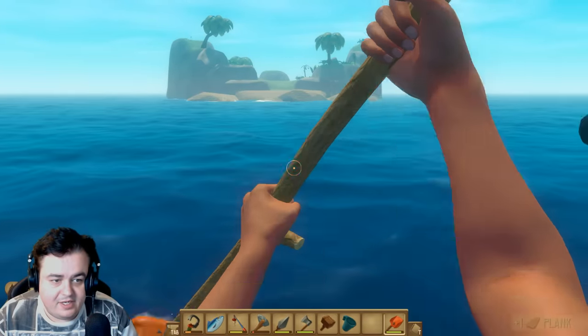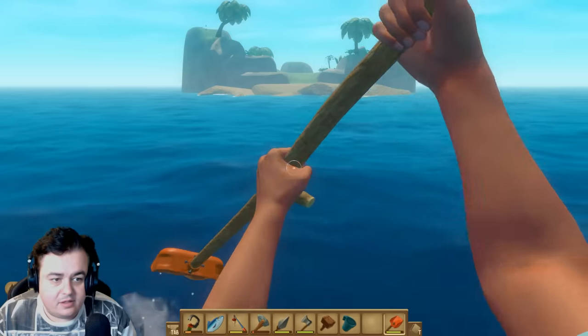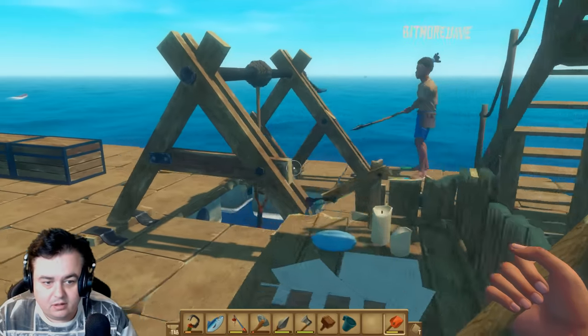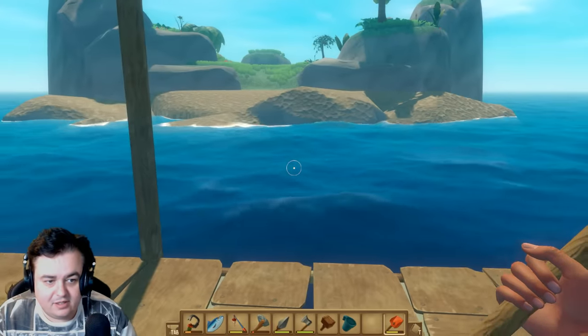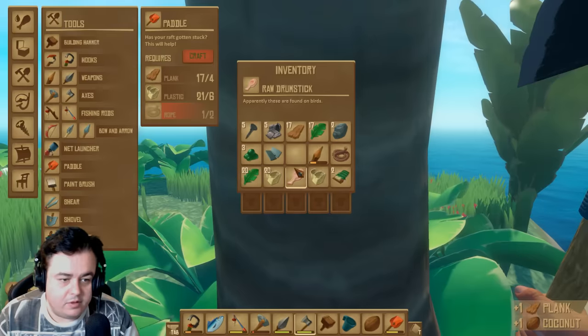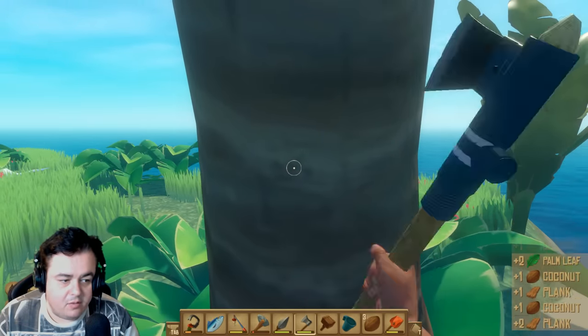Let me cut the trees down on this island because I can harvest more. And you do that and drop the anchor. I will drop the deuce — there it is! Alright, let's kill the shark. I'm going to get all the wood and stuff from these trees, and you start working on the build.